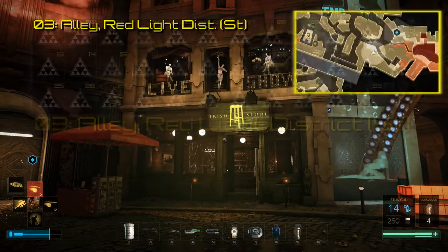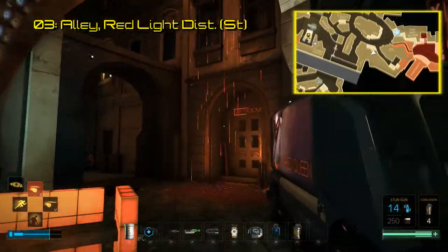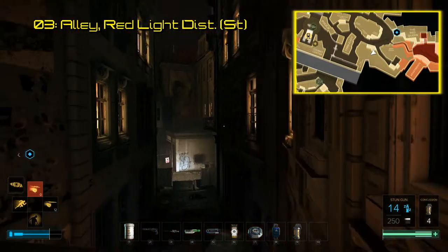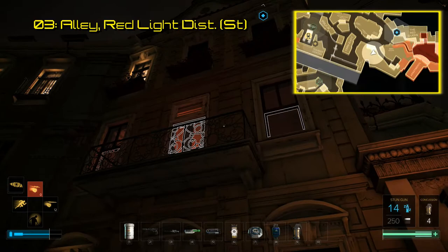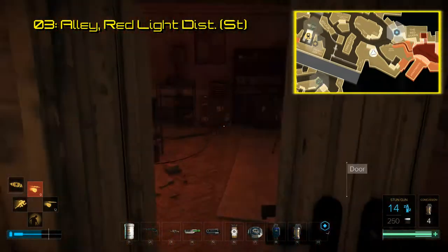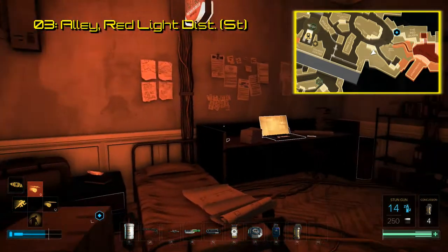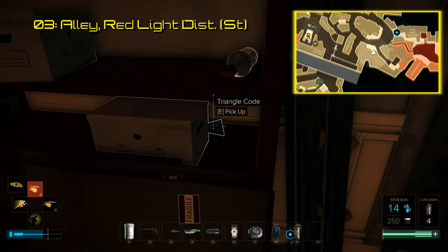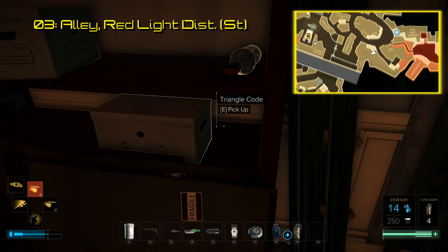We start jumping around pretty early to the Red Light District in Prague, on the northeast side of town, which you have access to during your second visit and where the third triangle code is located. There is an apartment above the alleyway behind the Irish Stool. You can jump and Icarus dash up to the balcony. There will be shelves with some boxes directly in front of you when you get in, and the triangle code lies behind the box on the lower shelf. This code unlocks another development audio file discussing the design process for the Red Light District.